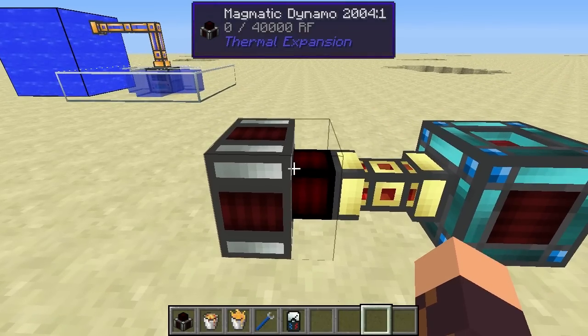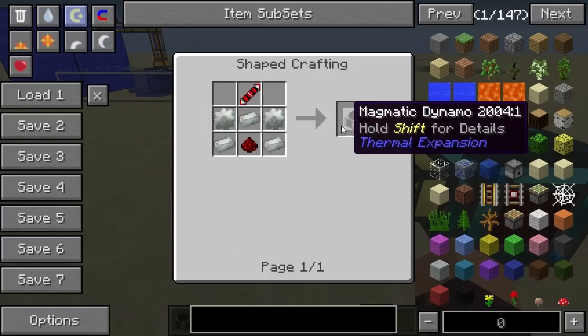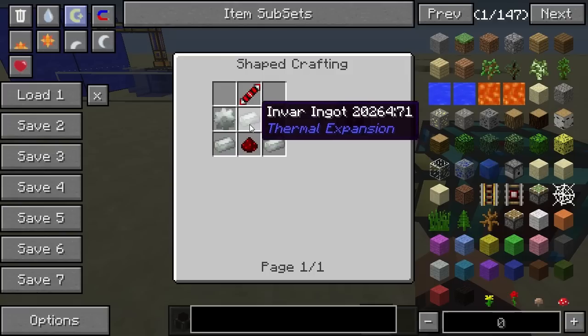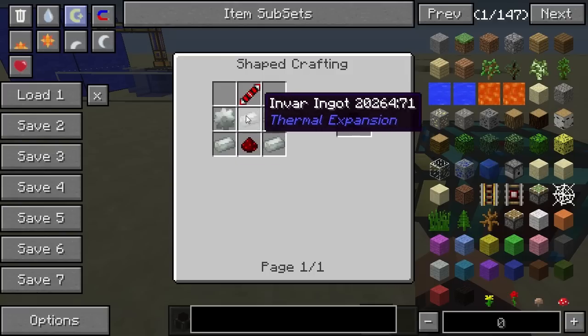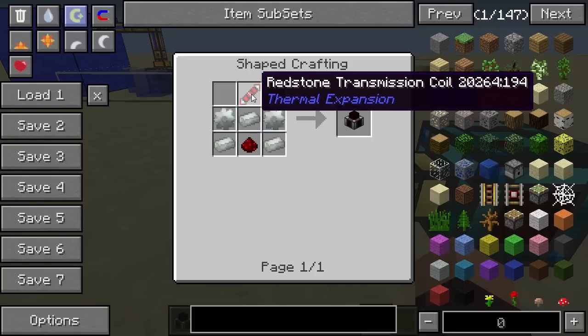Now before we get to that let's have a look at its crafting recipe. The Magmatic Dynamo is made by having a piece of redstone at the bottom, surrounded by three Invar ingots. Then you have some Invar gears in the center slots, and finally at the top we have a redstone transmission coil.